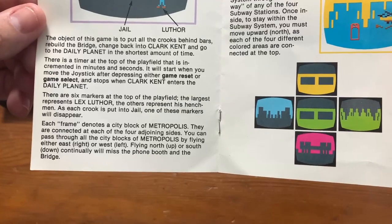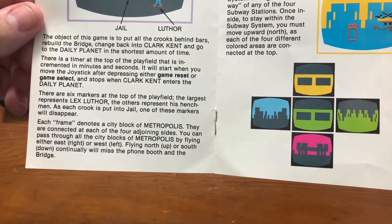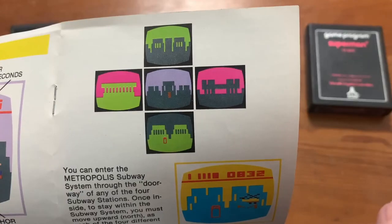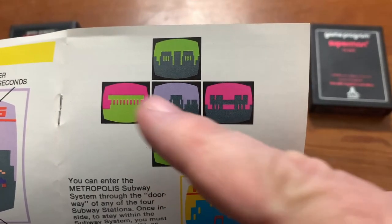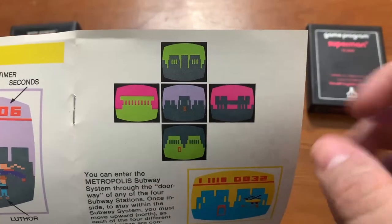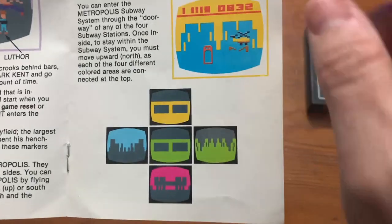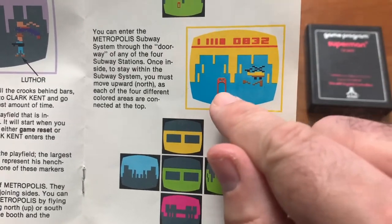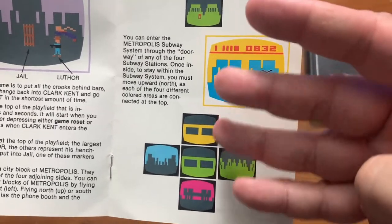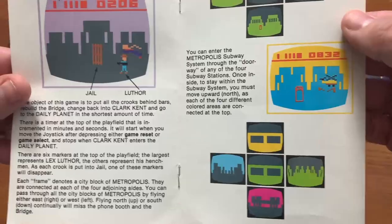Each frame denotes a city block of Metropolis — basically a screen. They are connected at each of the four adjoining sides. You can pass through all the city blocks of Metropolis by flying east, west, north, or south. You can enter the Metropolis subway system through the doorway on any of the four subway stations. As you move upward through the subway, it just keeps looping. There are four screens on the subway that will take you to different locations.